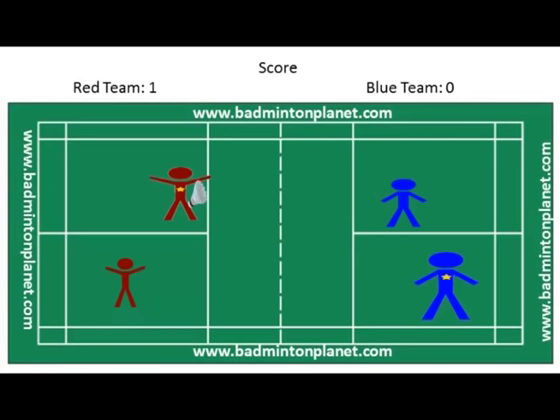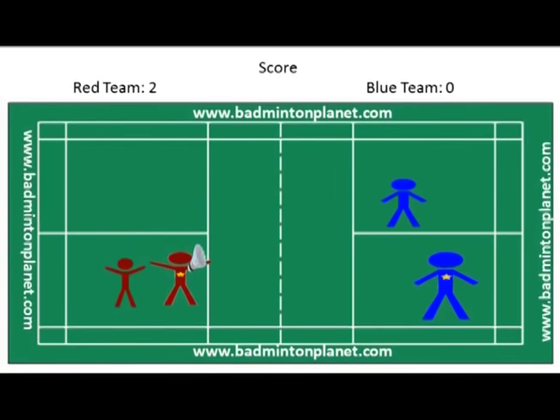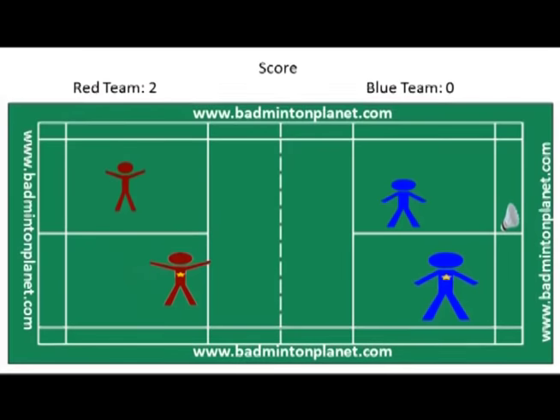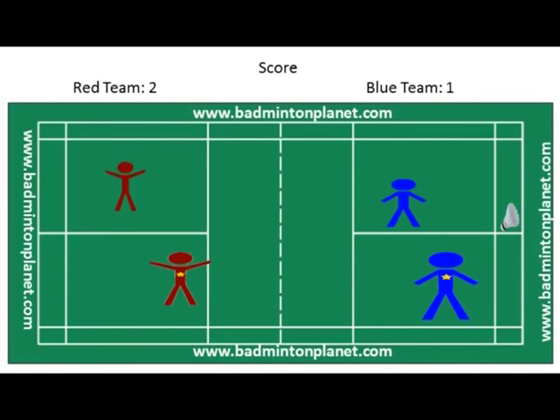Players in the blue team stay in the same service court. The red team player with the star serves from the left service court and wins another point — it is now 2 for red, 0 for blue. Players in red switch courts again, and the star player serves from the right court since their score is 2, an even number. However, the scoreboard shows the blue team wins a point. The shuttlecock landed beyond the long service line, causing red to lose a point.